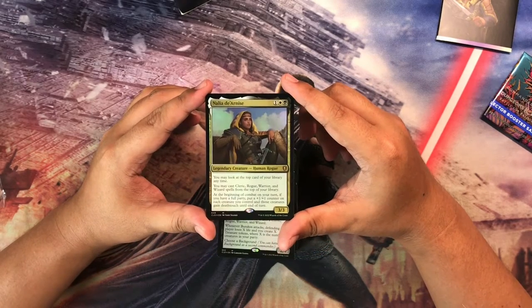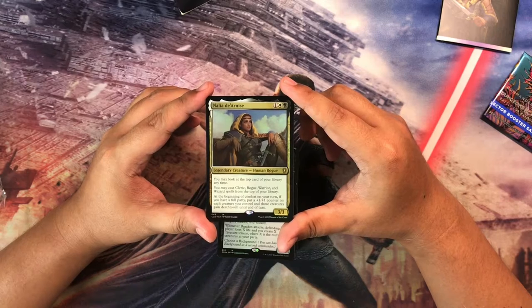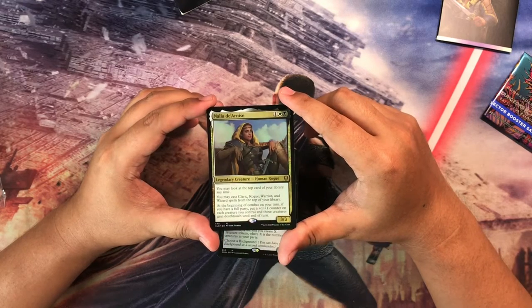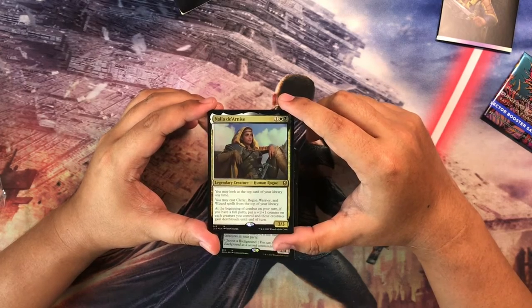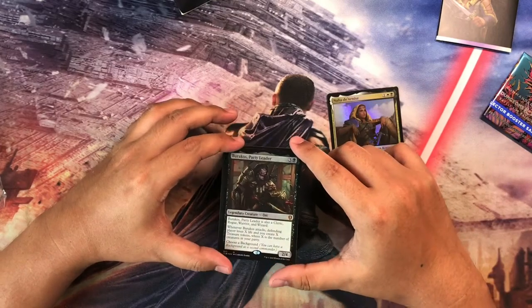It says: you may look at the top card of your library at any time. You may cast cleric, rogue, warrior, and wizard spells from the top of your library. Beginning of combat on your turn, if you have a full party, put a +1/+1 counter on each creature you control and those creatures gain haste until end of turn. I think this is fairly interesting as a commander, but I think the more powerful commander in this deck would actually be Burakos, Party Leader.